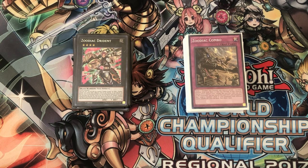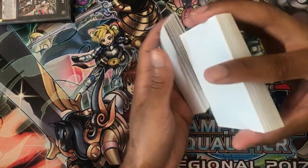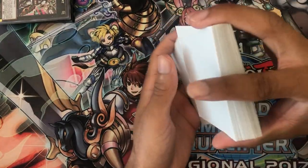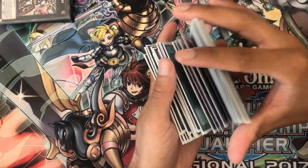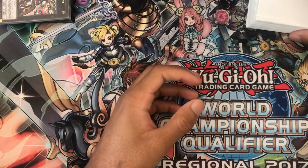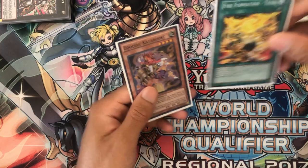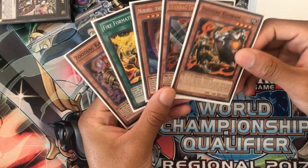That's enough talk — let's get into some actual testing. I'm just going to do a little bit of shuffling so you guys can see I'm not cheating. One last cut, and then let's draw the hand. We've got Caterooze, Tanki, Nibiru, Thoroughblade, and Ramram.